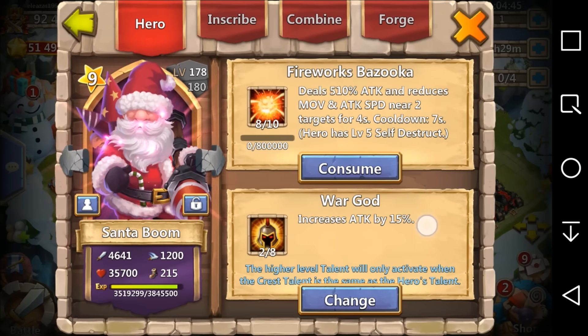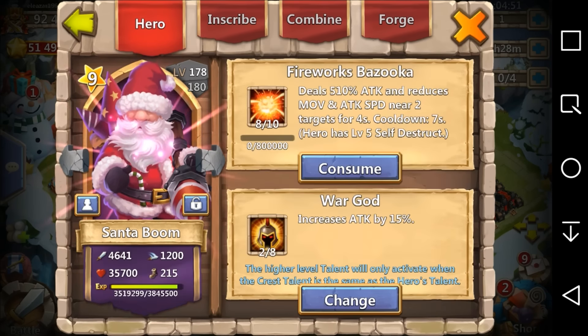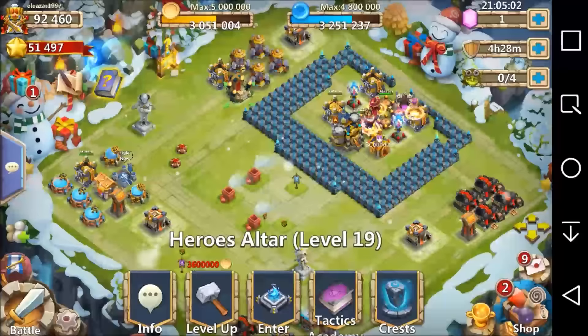His talent is War God 2 of 8, which isn't the best, and I have a Bulwark on him right now. I'm really hoping to one day get a 5 of 8 War God and put it on Santa Boom, because that's the best talent for him.